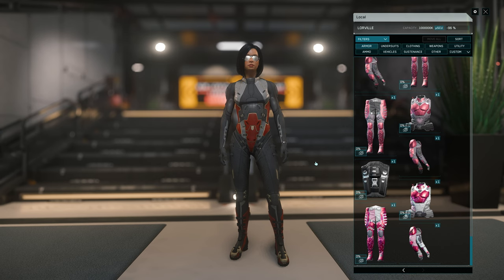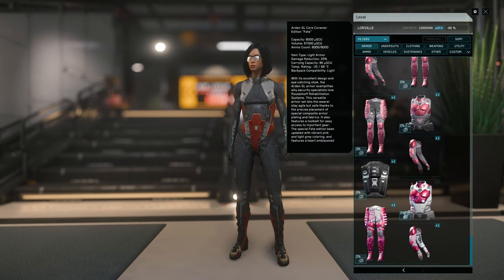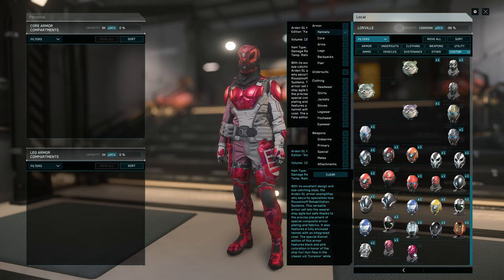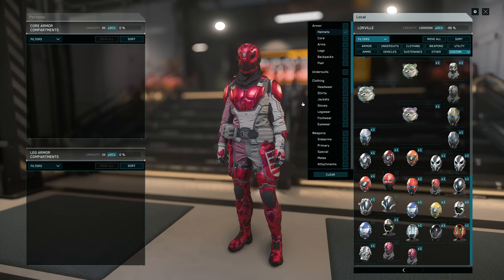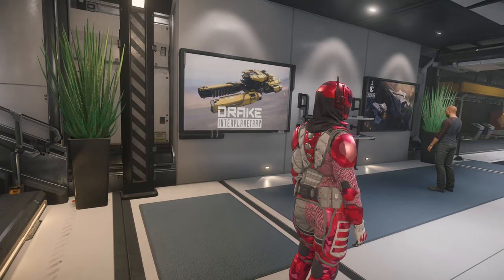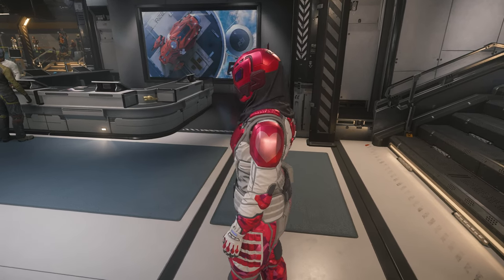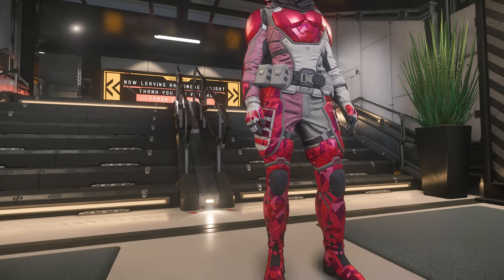First of all, let's take a look at the new items for Valentine's Day. We have two new sets of armors. The Arden SL Core Armour Edition, it's called Fate — Core Armour, Leg and Arm. And this one is a helmet. So this set only comes with four pieces. There is no backpack, no undersuit. Look at what we got here — we got a heart on the shoulder plate, and another heart on the other side. So each shoulder has a heart.